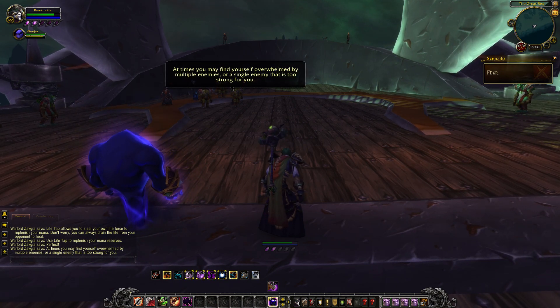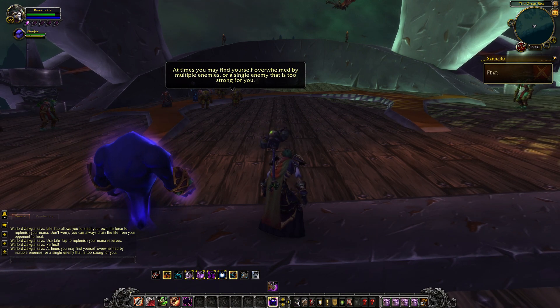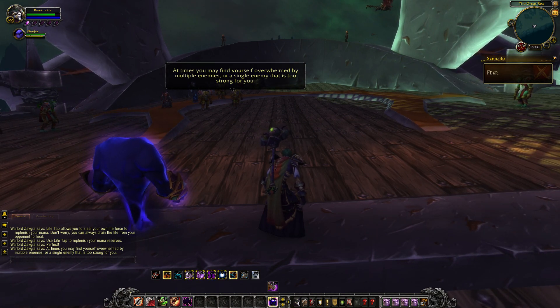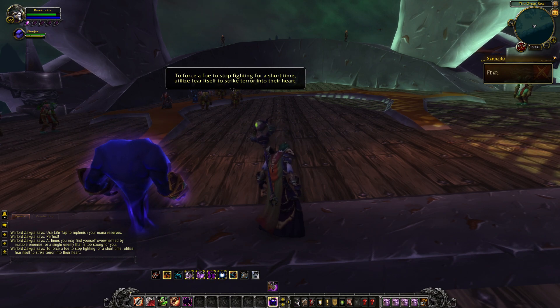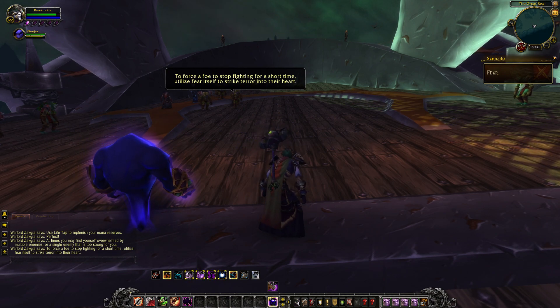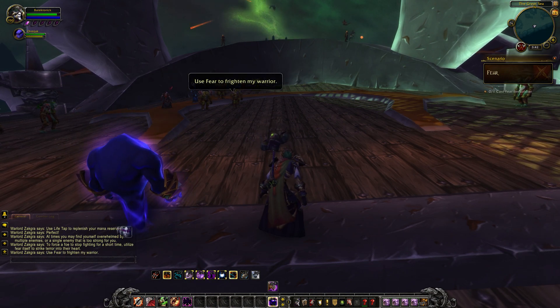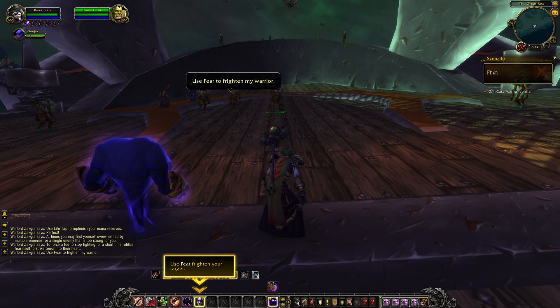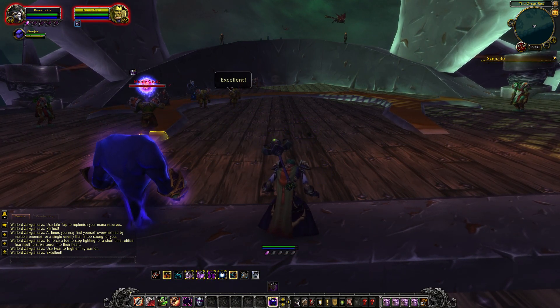At times you may find yourself overwhelmed by multiple enemies that are too strong for you. To force a foe to stop fighting for a short time, utilize Fear itself to strike terror into their heart. Use Fear to frighten the warrior.